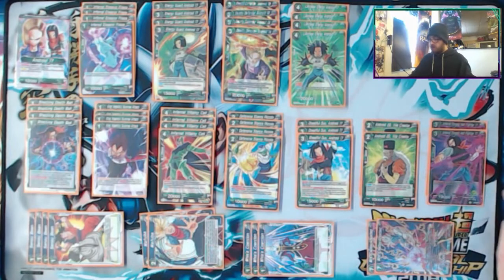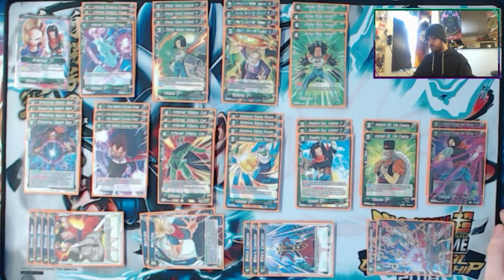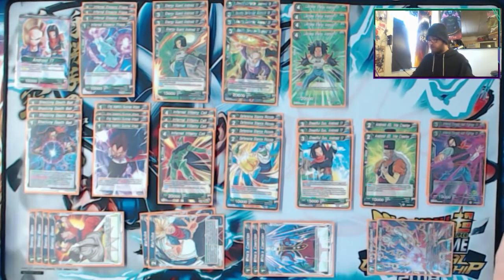Android 20, the Vile Creator, is awesome for this deck. I only run 2 because it's a plus-1 and it might hurt things. But the greatest thing is that when you combo with this card, if you're a green android, it gains 5,000 and double strike for the duration of the turn.